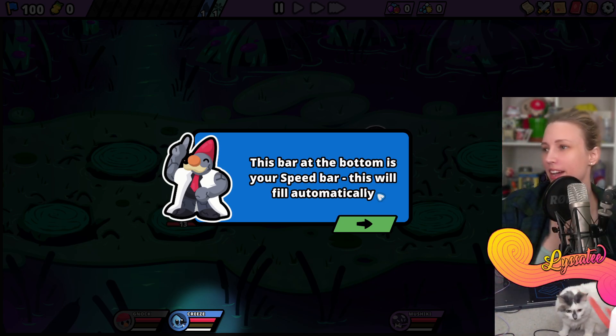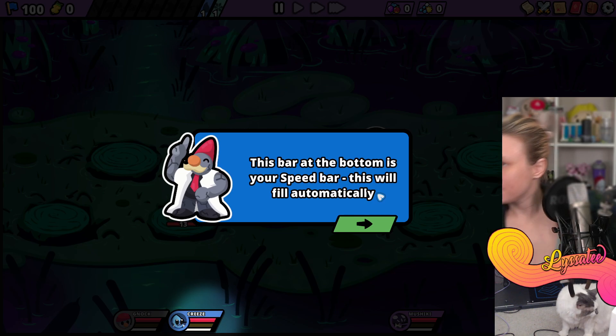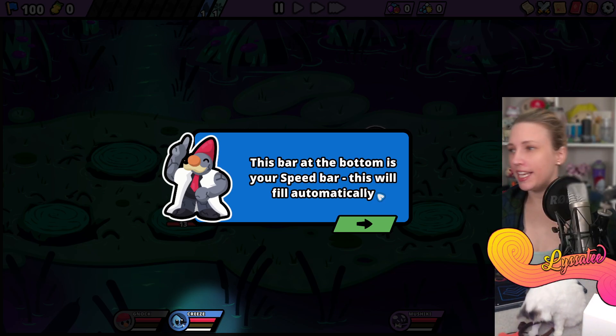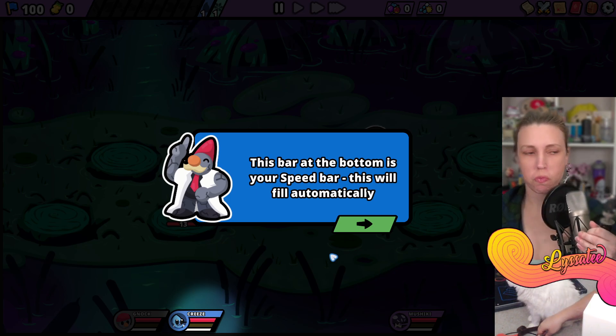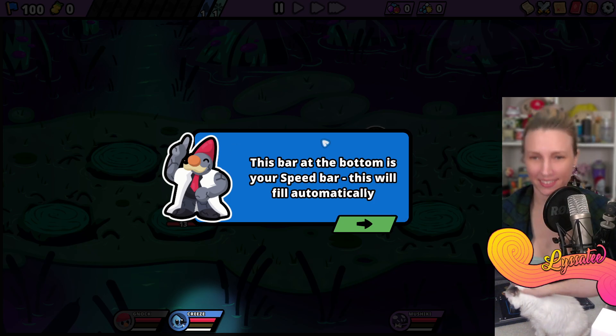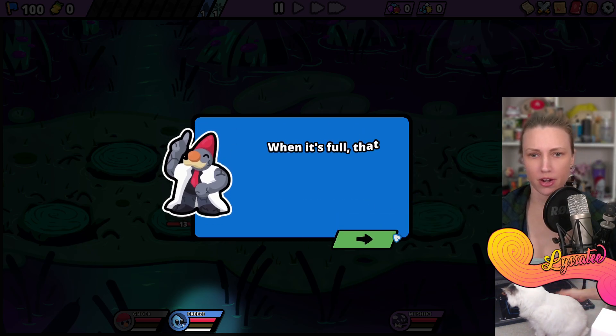We have a little reindeer here - this is my Katamon. She's a lazy type. This bar at the bottom is your speed bar - when it's full the Katamon will perform a normal attack.